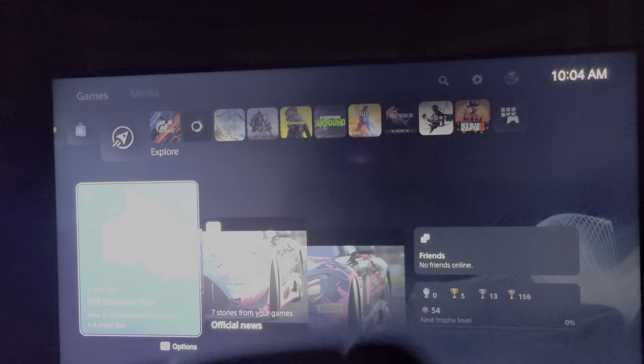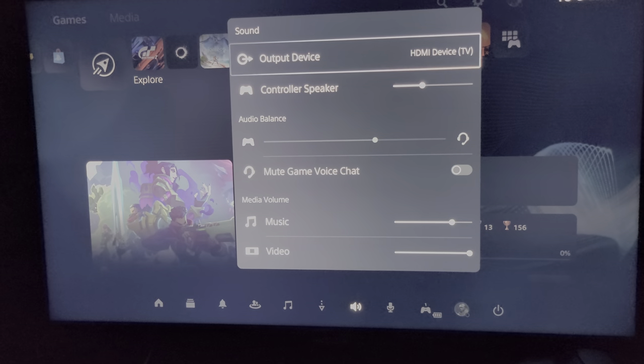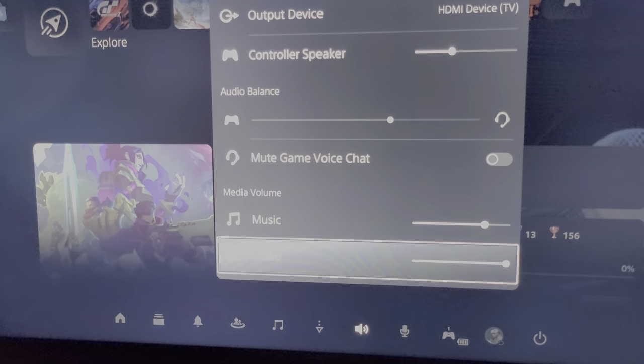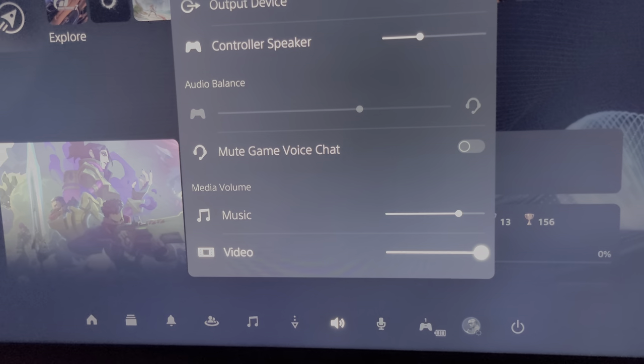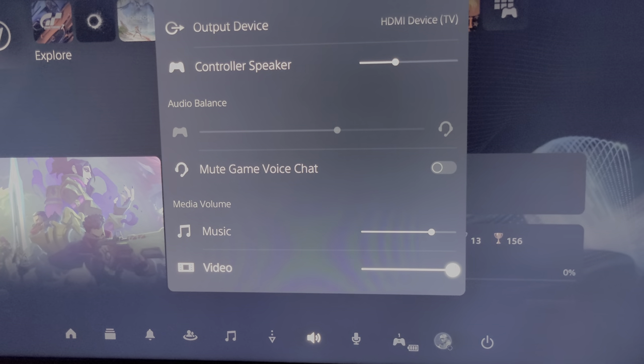Take your PS5 DualSense controller, push the PS button, and scroll down to Sound — it'll be somewhere in the middle, depending on how you have your options set. Go down to Video and hit X, make sure it's all the way turned up. That will improve the volume of your in-gameplay video recordings.